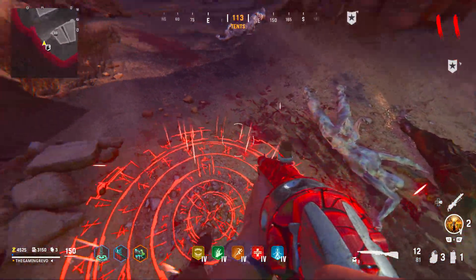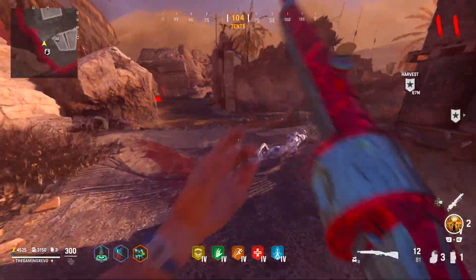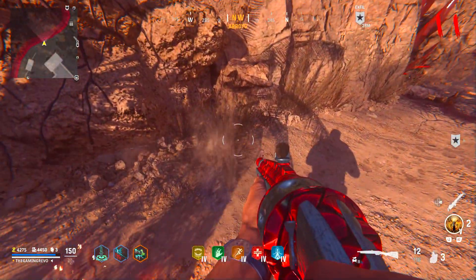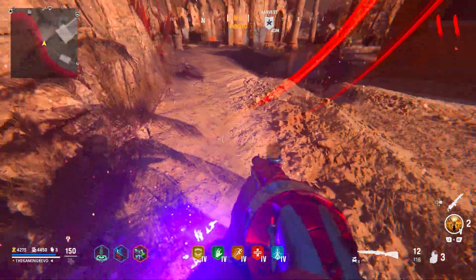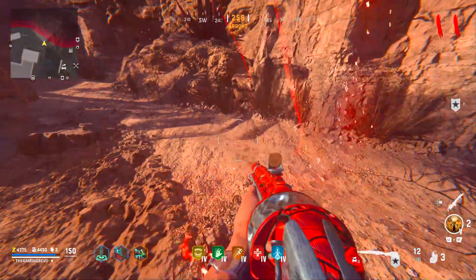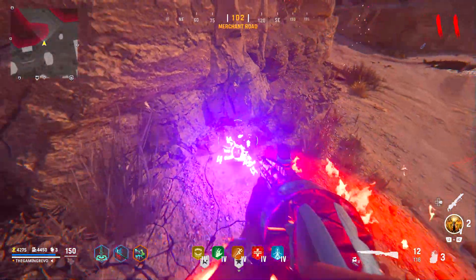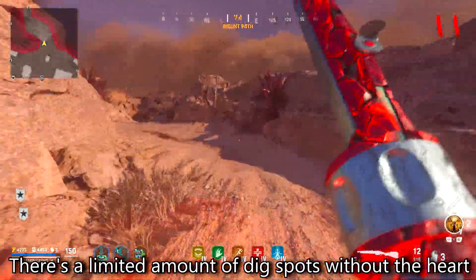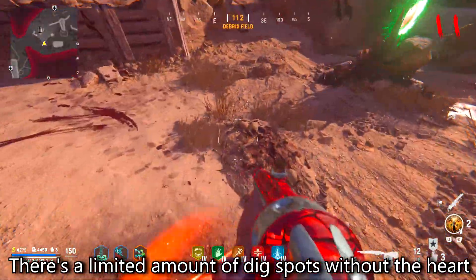When you pick up a Corrupted Heart, you will see a Ritual Sight spawn where you are able to rebury the heart. I don't think you are actually supposed to rebury it. As Hunter Howard explained to me on Twitter, once you've collected one, don't bury it. From what he's gathered, you can collect multiple ones, so just keep digging. As you collect more, the red aura on you gets stronger until there's a red glow all over you, and it will allow you to see more bury spots, making it easier to find all of the Tomb of Ritual pages.